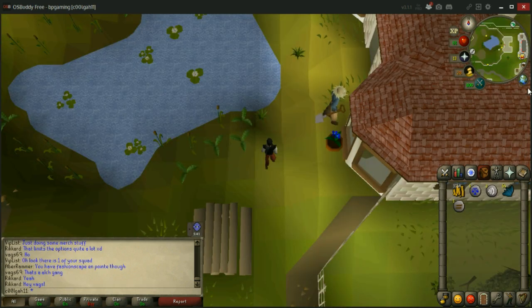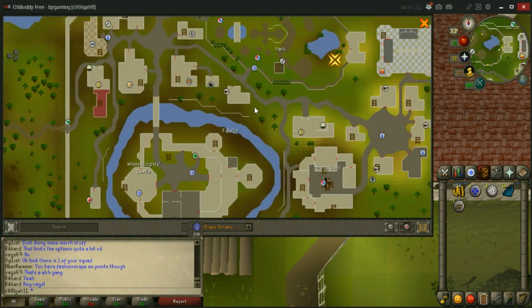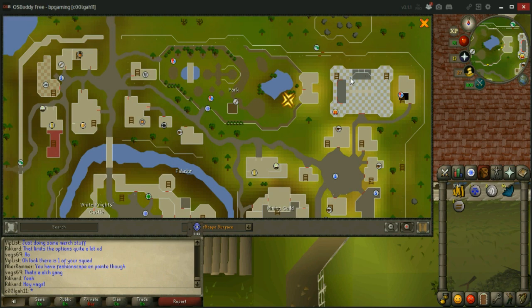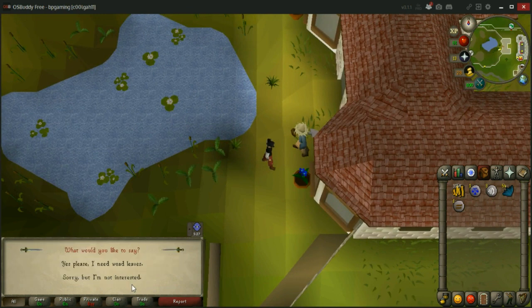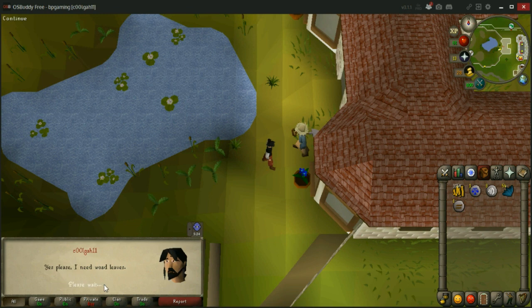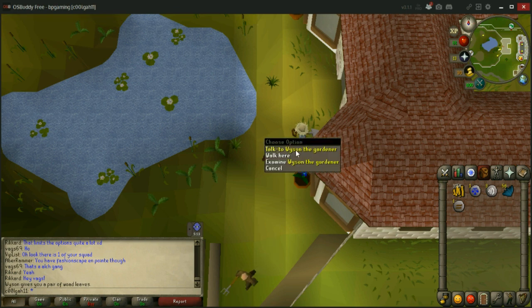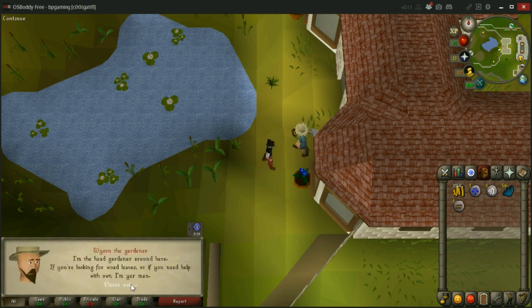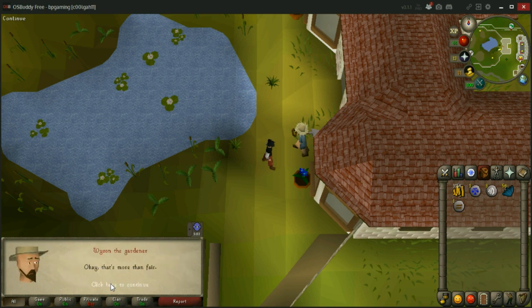For the second method, you're going to go to Falador Garden. You'll see here on the map — the Gardener is located by this pond here. You're just going to talk to him, click continue, and offer him 20 coins. He'll call you generous and give you two for 20 coins, so that's 10gp each — about 50gp cheaper than the GE. However, it is a little more time consuming, so I would highly recommend just buying them off the GE. It's far worth it in the long run.